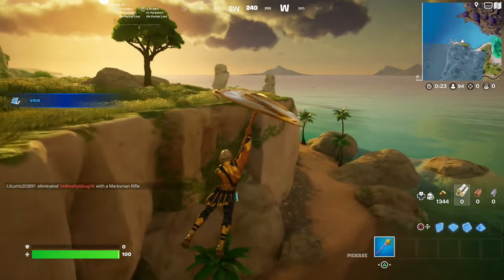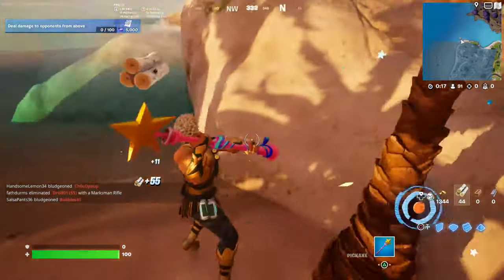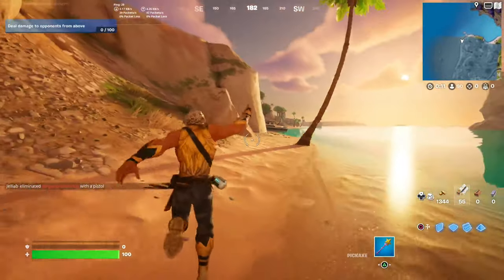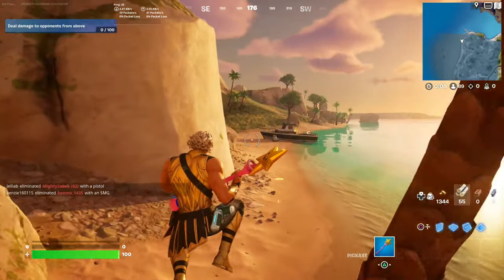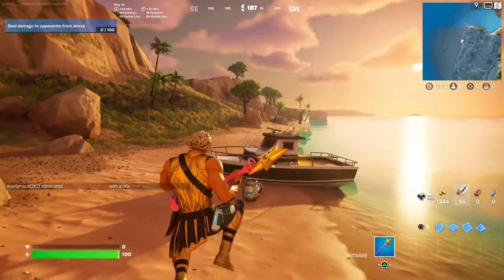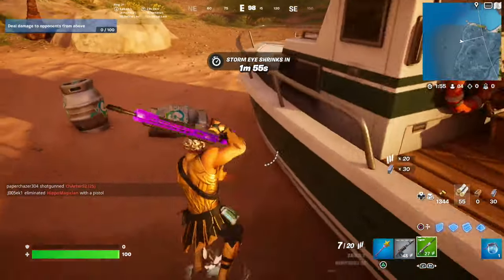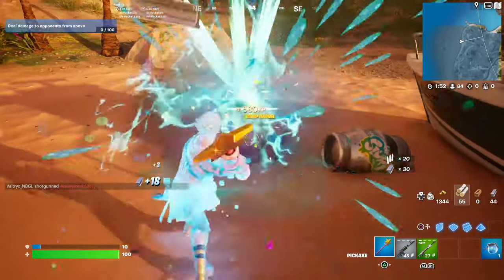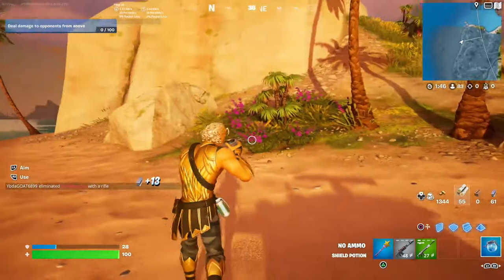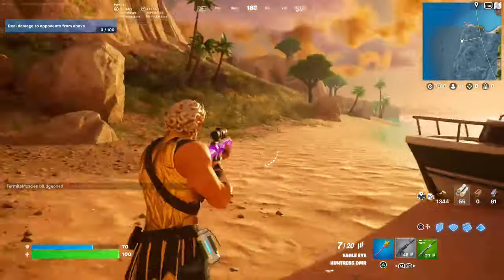Once you've landed over here, farm some materials so you can protect yourself — this is where the avatar mythic locations actually are. Get yourself a couple of weapons, a couple of materials, and maybe some shield just so you can get all of these mythics without any hassle. Grab some slurp barrels and stuff so you can get all of the avatar mythics in one game. As you can see I've got some weapons right now, make sure you do the same.